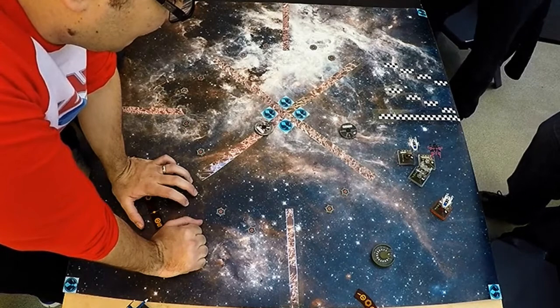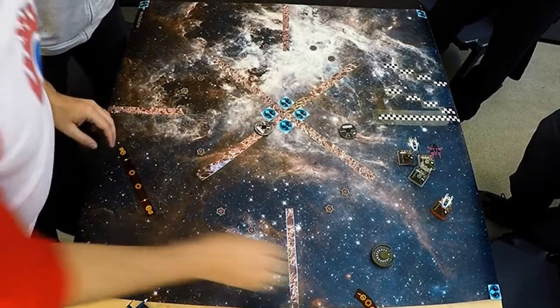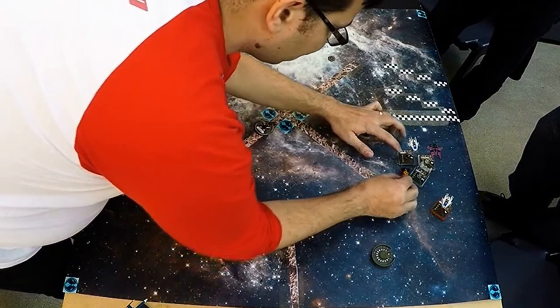If you get destroyed, you go back to the nearest spawn point, which are in the corners or in the centre of the board. They're the blue markers — actually they're spawn symbols from the comic Spawn. They're really sweet!